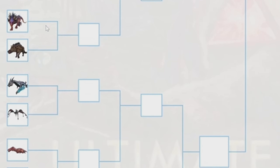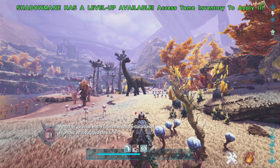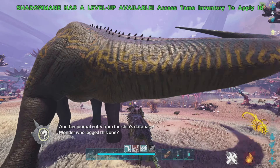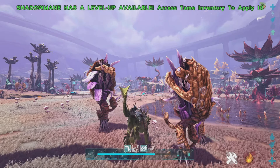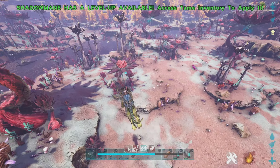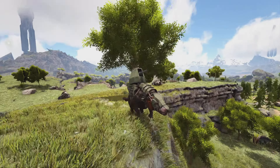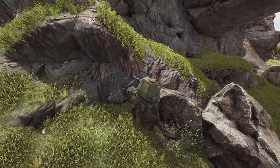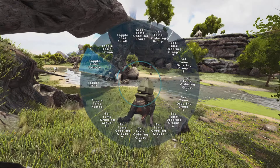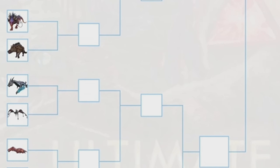Next up is the Shadowmane versus the Andrewsarchus. The Shadowmane is notoriously one of the most overpowered creatures in the entire game — it's insanely strong, has a dash teleport, can stun things, swims underwater really well, is great for boss fights, and is great for travel because you can jump insanely high. The Andrewsarchus is pretty good and has a turret saddle which is cool, but compared to the Shadowmane it's not that great. The Shadowmane just does everything the Andrewsarchus does but better, so it easily wins.